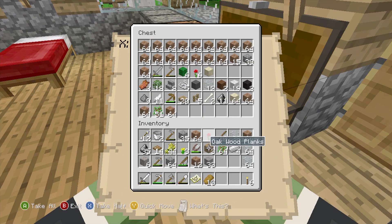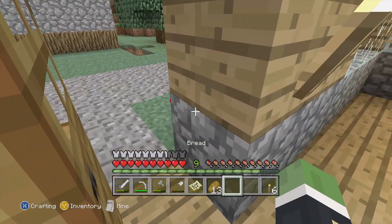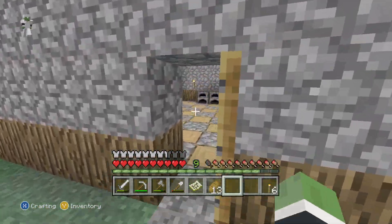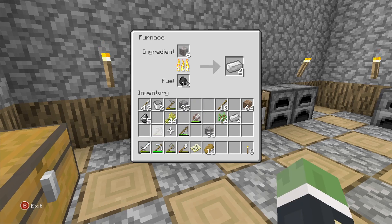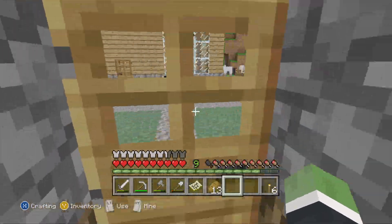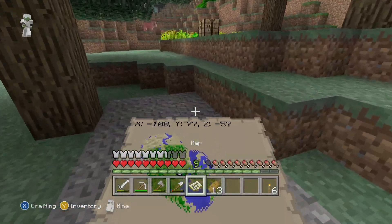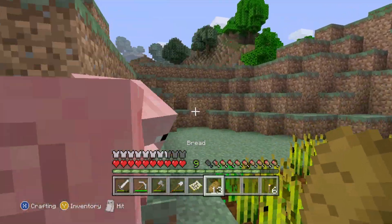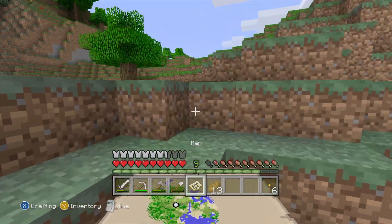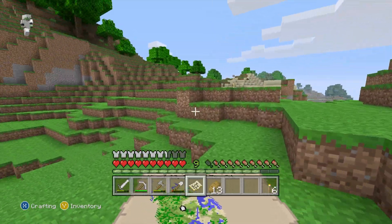I'm just going to empty all my inventory since I have so much random junk that I want to get rid of. I'll put some of this iron into the furnace and then I will head off on my adventure. I'll just put the iron in there and then I'll leave. Time to go off this way — I'm probably not going to cover much new area, but I am going to travel farther than I ever have.